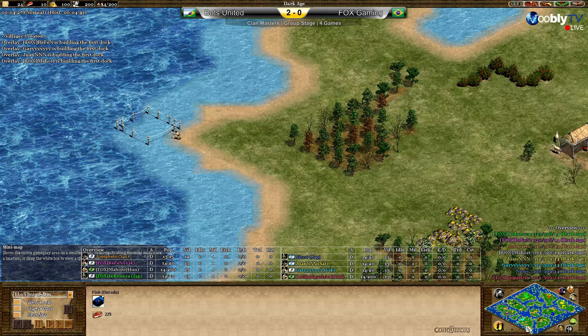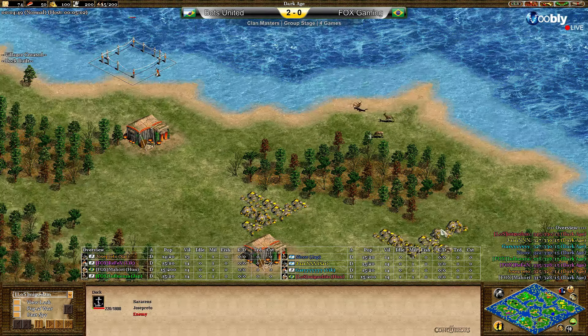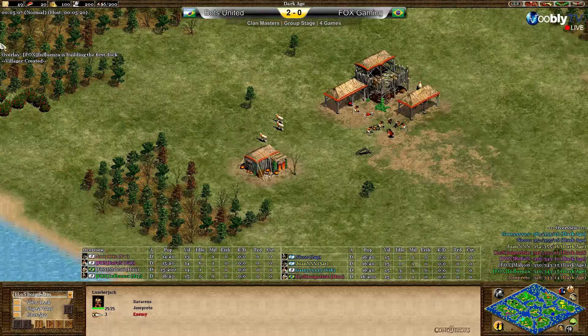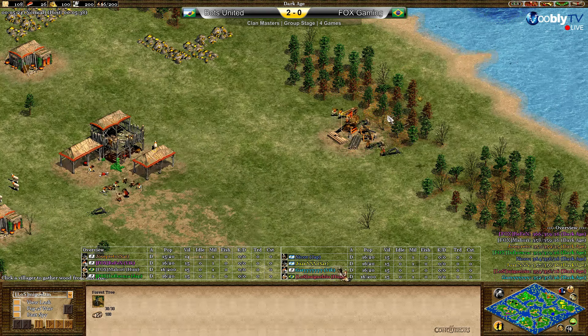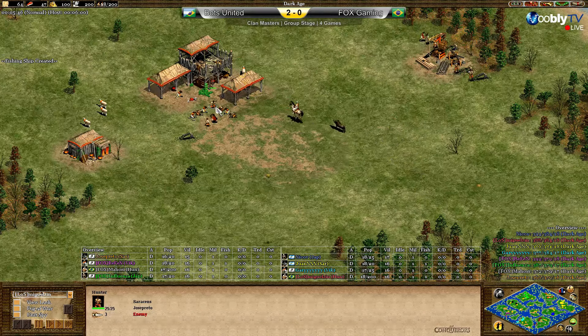Do we have any islands with bad resources? Jose has to be a bit careful — his two golds are rather close to the shoreline. If he loses the right side in the late game that might be trouble, as he probably won't be able to mine that gold. Should be fine through feudal age but in castle and definitely imperial it's very close. Also discussing the wood line — he might want to secure it first in case galleys reach that position.